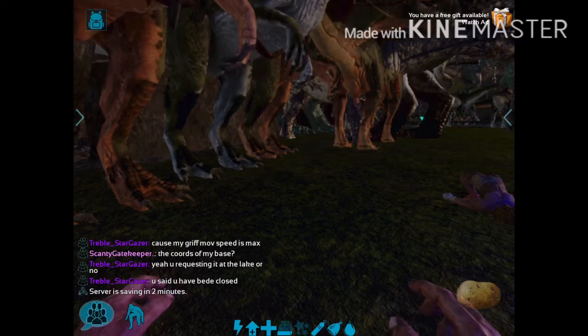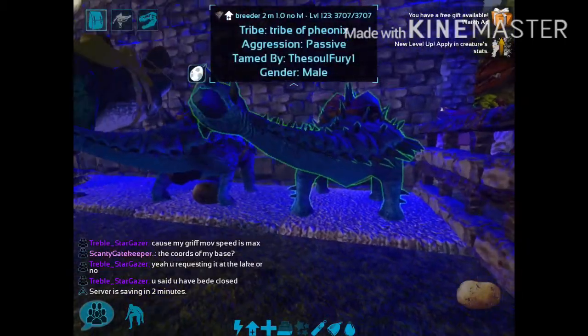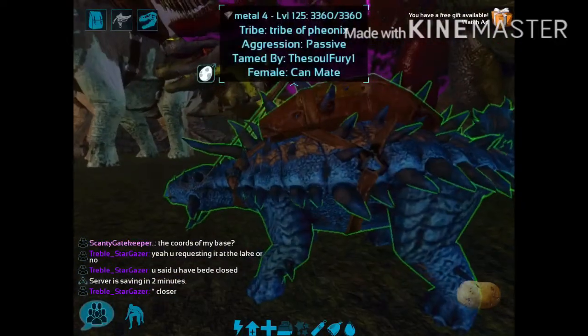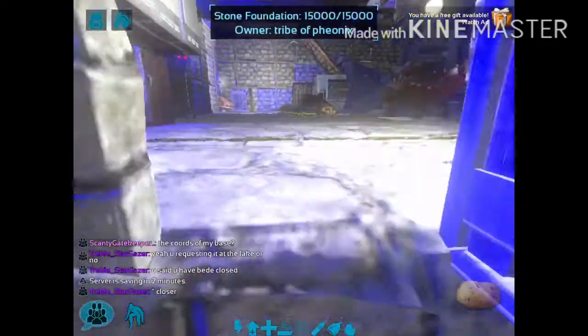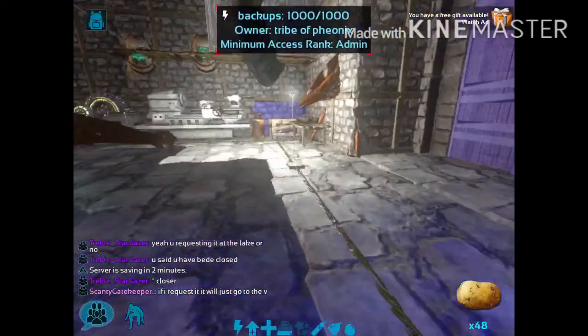So what I do is I will find my Ankylosaur with the most melee. This Ankylosaur has a melee of 142, which is the highest melee for my Anky. Let me just grab some fruit before we leave and put some stuff we don't need away.